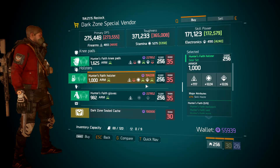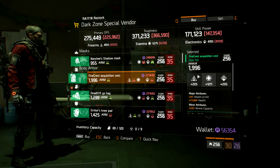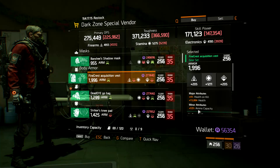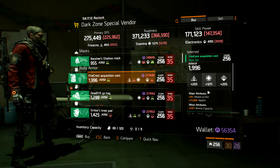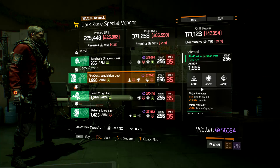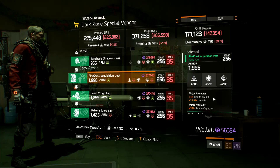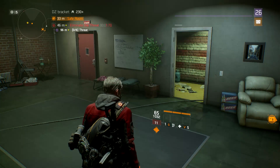Also in DZ08, we have a really nice Hunter's Faith holster rolled pretty high on all three main stats barring Firearms, and it's got Skill Haste on it. The only thing I'd probably recommend rolling here is possibly health — unless you want to use Skill Haste, in which case this is almost a god-rolled Hunter's Faith holster. In the DZ09 safehouse, we've got a really good Firecrest vest with Health on Kill, Health, and Ammo Capacity on its attributes, and a really high Stamina roll. I'd probably roll off Health on Kill for something like Skill Haste, because with Health and Ammo Capacity already on it, you're pretty much set for a god-rolled Firecrest chest.